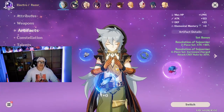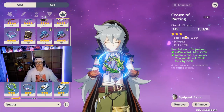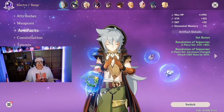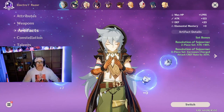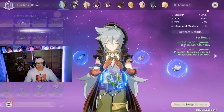With each artifact piece, get as much attack as possible and make sure the sub-stats include crit damage or crit rate. You're not always going to get the right sub-stat or main stat, so don't stress it — just try your best and get what you can.